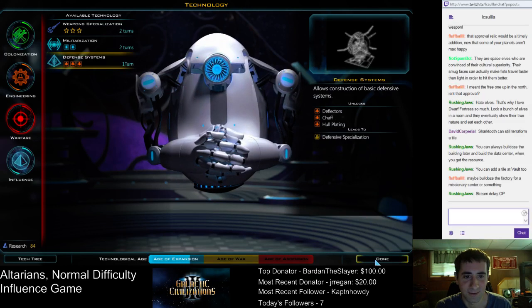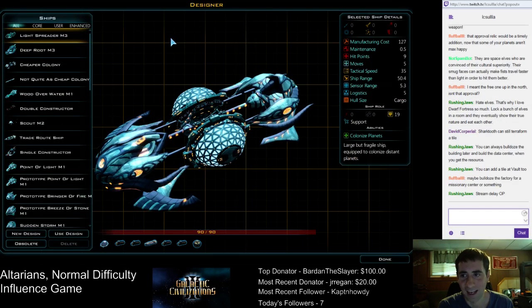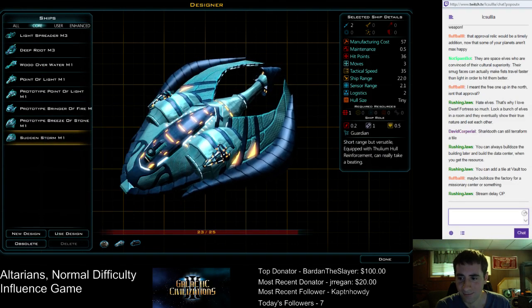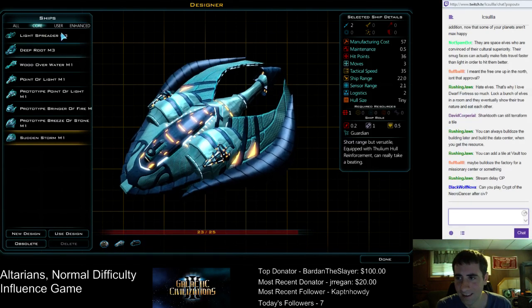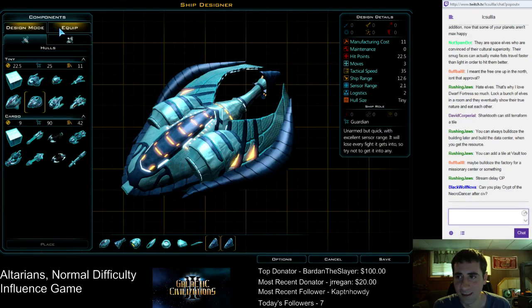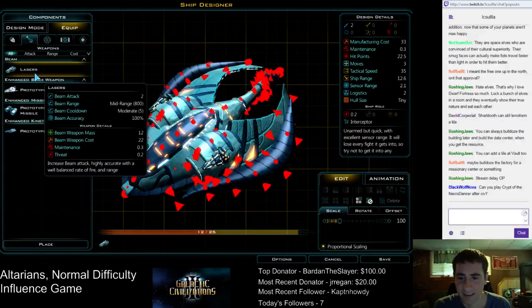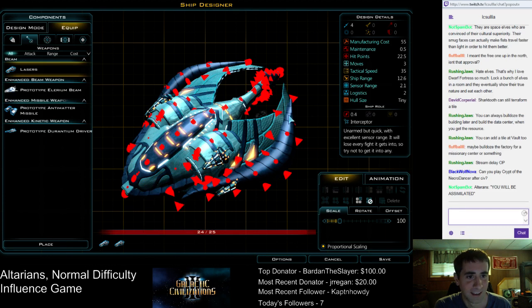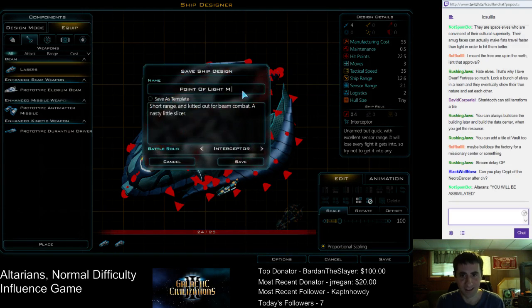Let's do the defense systems first. Let's see what we can design right now. Now we have a lot of ships. Let's just start from core ship. What is this — Sudden Storm? A tiny ship. Let's just do our own design. New design. Tiny — all we can do is tiny for the time being. What can we put on here? What do we have in terms of weapons? Lasers. It basically takes up the whole ship. We can put two lasers on here at the cost of fitting nothing else — so it's really slow, only three moves, no range. But that's fine. This is just so we can build a ship that actually has weapons on it. Let's do this. Sucky laser ship. Pretty terrible ship.